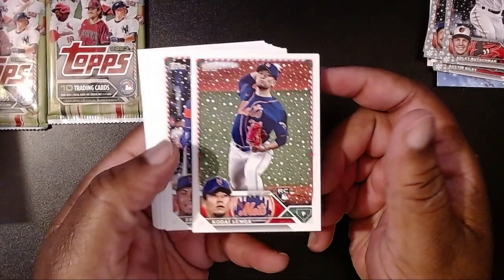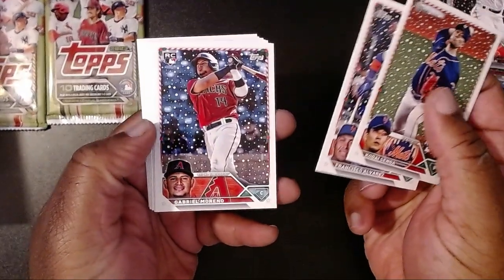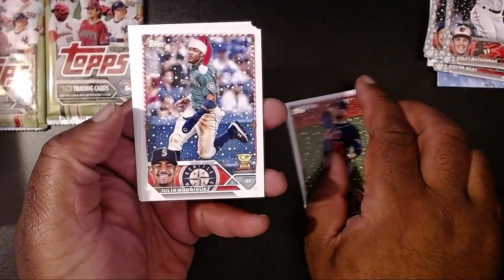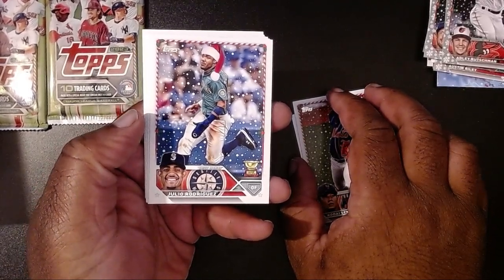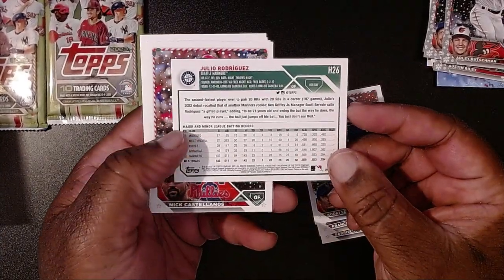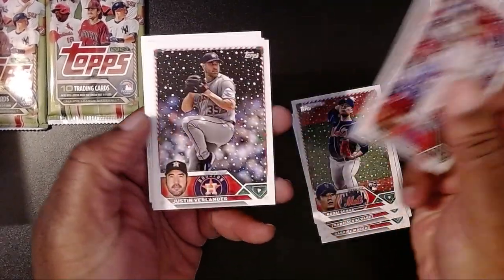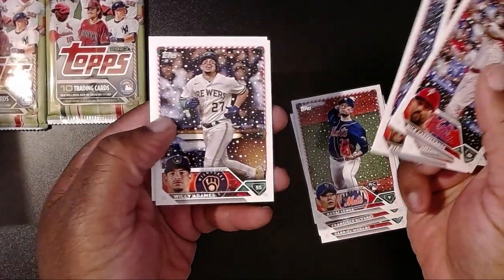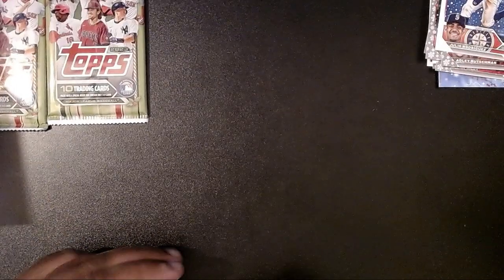Kodai Senga, Francisco Alvarez, Gabriel Moreno, Logan Allen, and we have a Julio Rodriguez short print — he's got a Santa hat on and a mitt on his hand. There we go, another short print! Then Nick Castellanos, Justin Verlander, Byron Buxton, Willie Adames, and Kyle Tucker. Not bad at all for $30 a box.